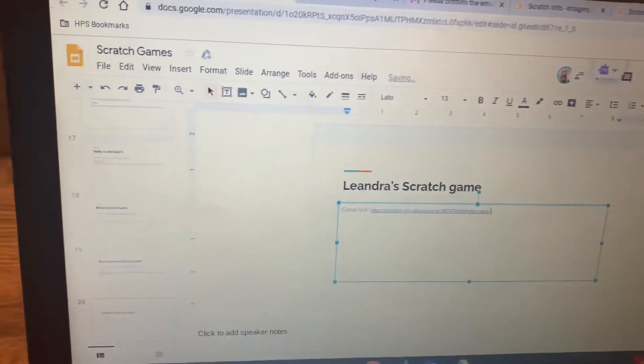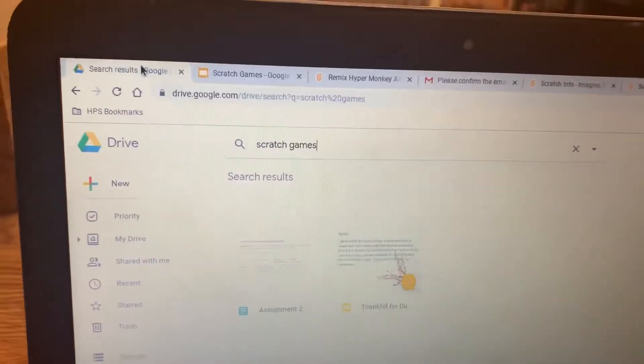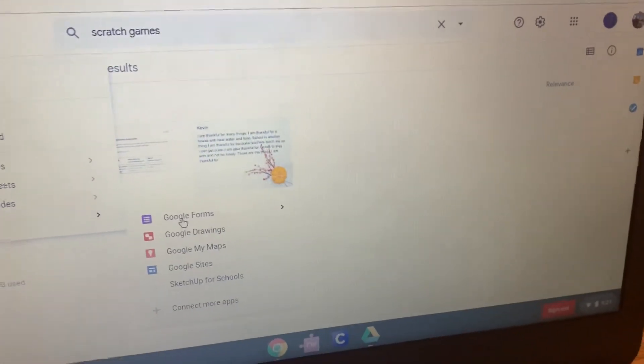Hit Ctrl+V on your keyboard to paste your game link, then hit the space bar to turn it into an actual link. Then click back over to the Google Drive tab, click on New, then More, then Google Forms.